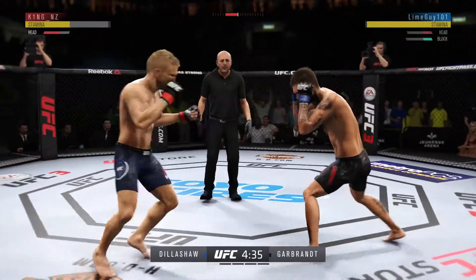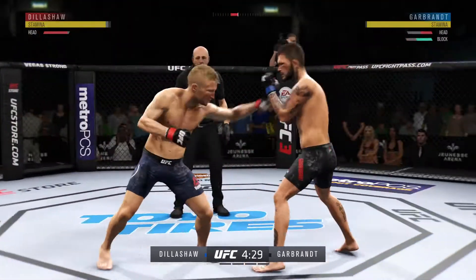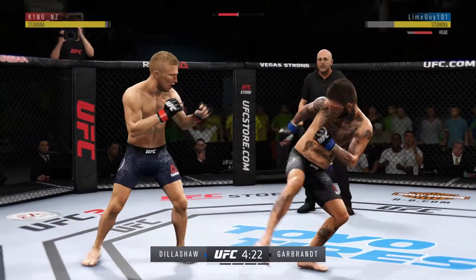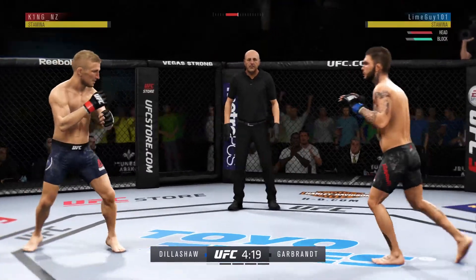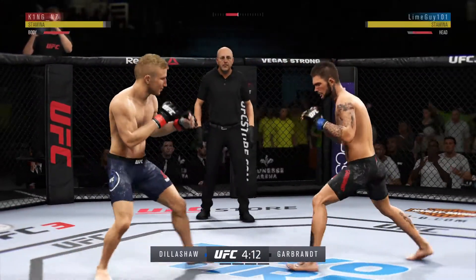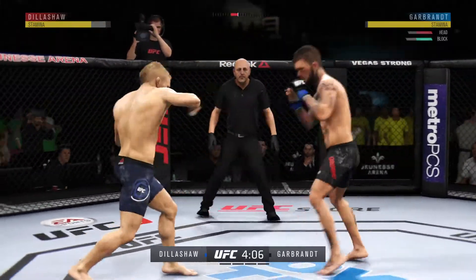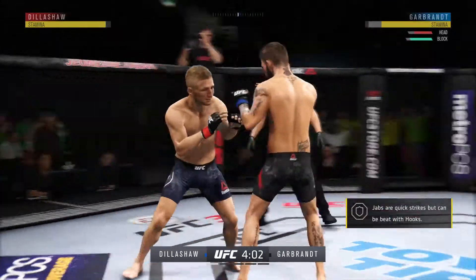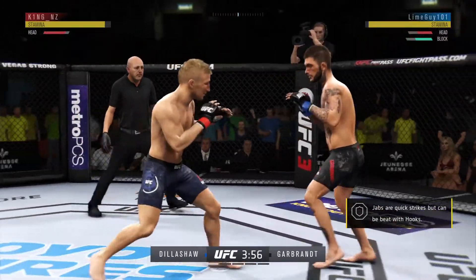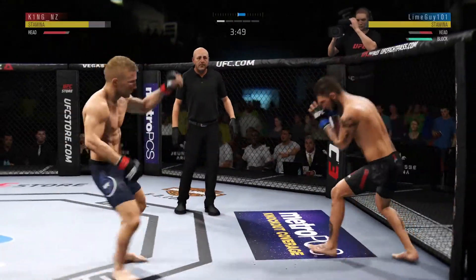He clipped him there. Another punch to the head by Dillashaw. Throws a big right hand but doesn't find its home. Keep your hands up, let's go. Kick to the body there by Cody. Just missed with the left. Nice punch by Dillashaw. He got cracked with the jab there, Joe, and his head is firmly on the center line. And the one high kick.